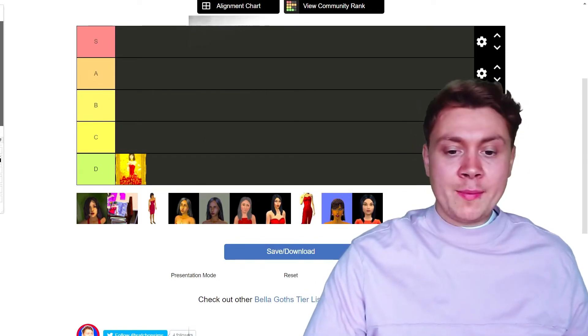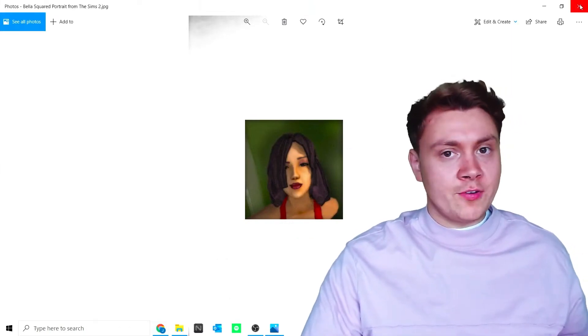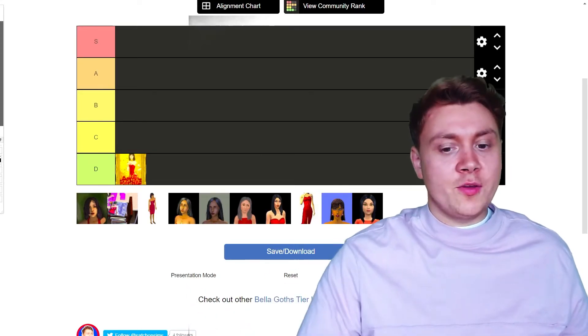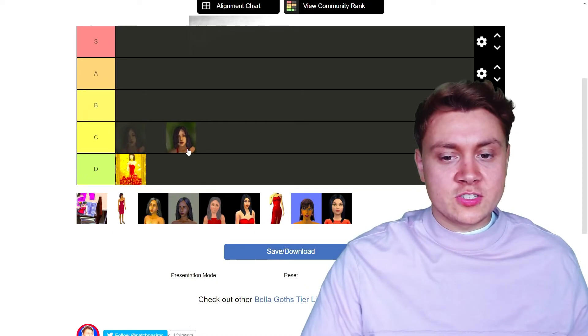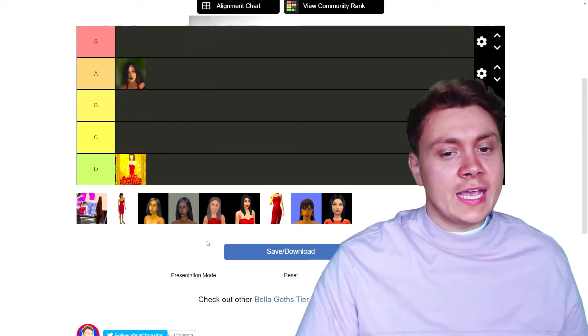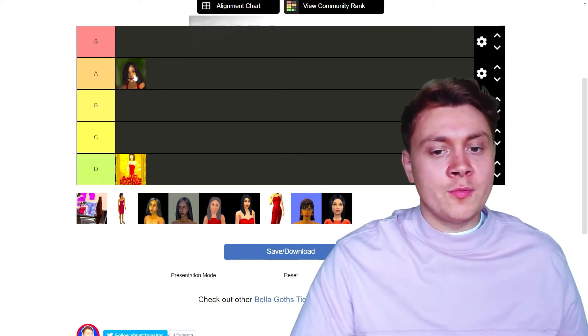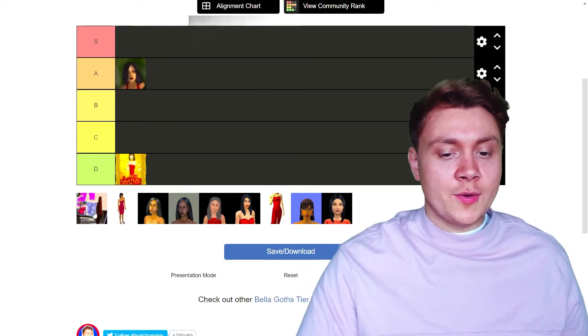Next up we have the Bella Goth portrait from The Sims 2. Let me make it a bit bigger so you can enjoy it. It was just a decorative painting you could put on your walls, but she just looks so stunning in this little picture. She is an A. She's not an S because probably 99% of you don't even know what this portrait is, but she is pretty memorable.